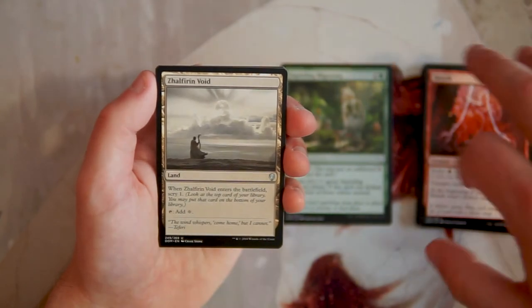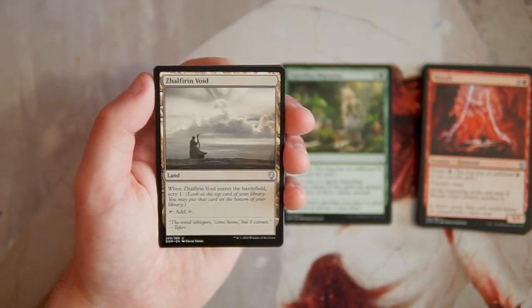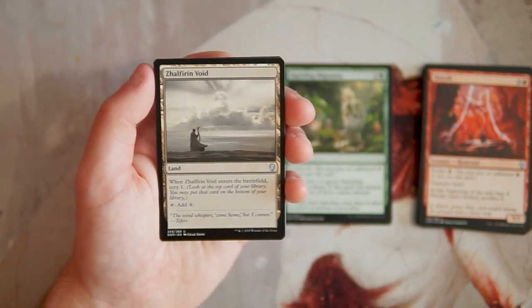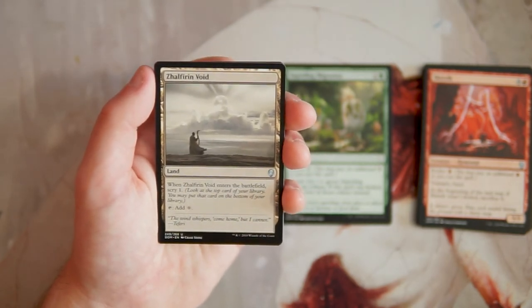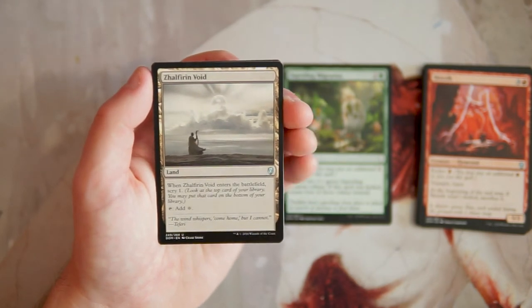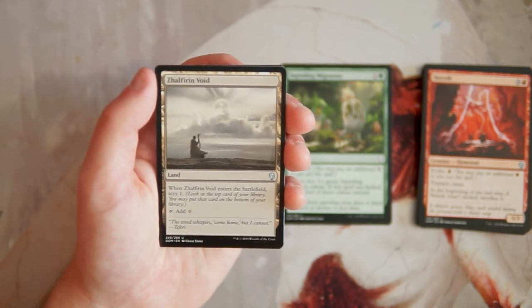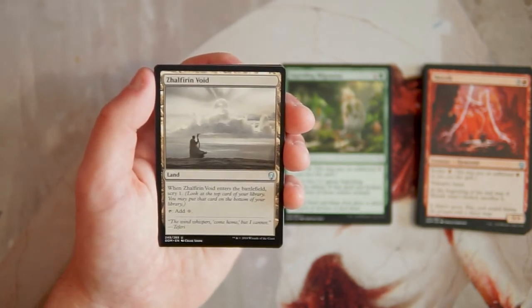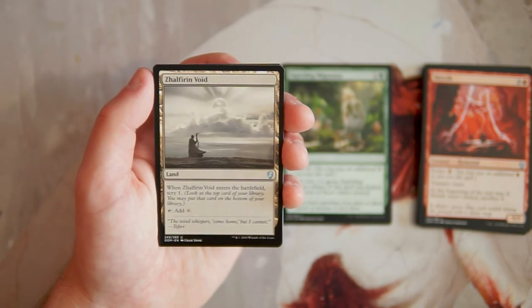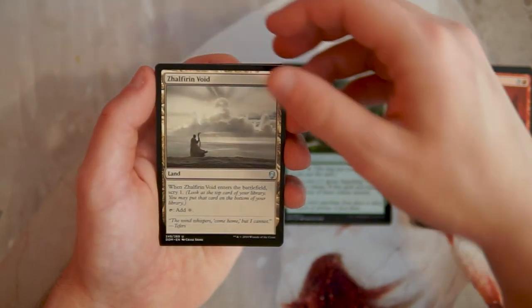Zhalfirin Void is a land — when it enters the battlefield you scry 1, and it taps for one generic mana. Scry lets you look at the top card of your library and put it on top or bottom, filtering your draws. This is a really good constructed card. In draft it's fine in a single-color deck or a deck heavily skewed toward one color, but ideally you want your mana base as smooth as possible — lands that don't produce a color aren't ideal, but still a decent card.